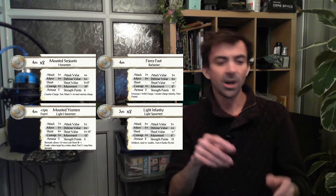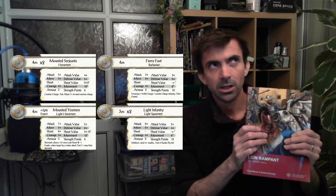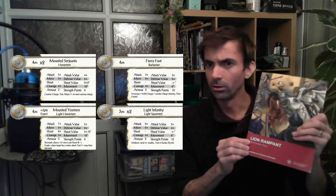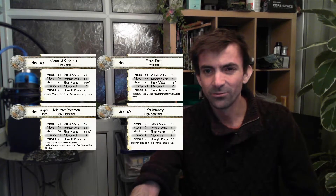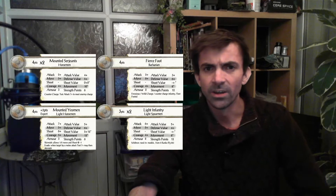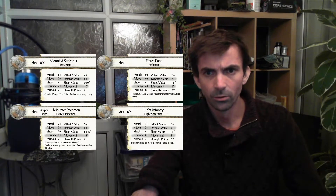So this is my army from the Crusader States book — the Muslim principalities of Anatolia and Syria, also known as the Assassin's Army. Their main gist seems to be very fast movement. I've got two mounted sergeants — they're fairly standard and they're going to be the main bite of my force.